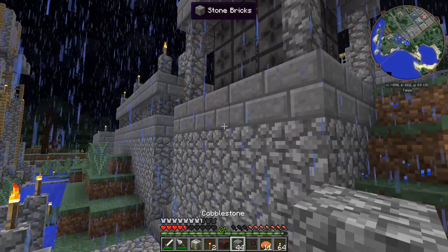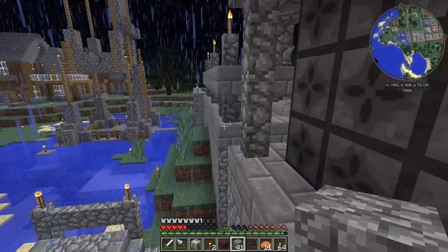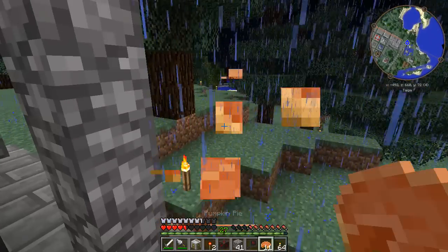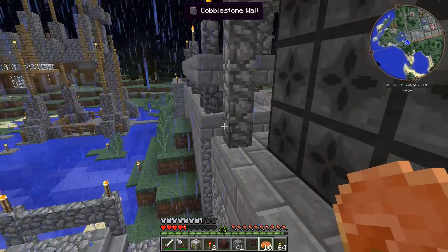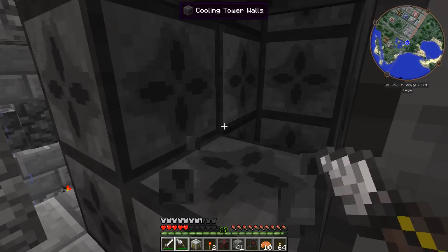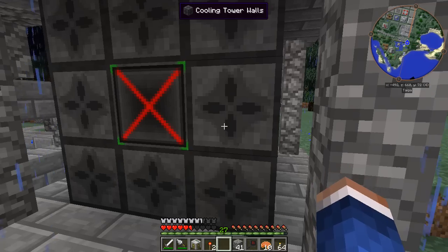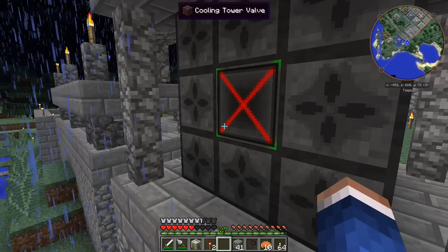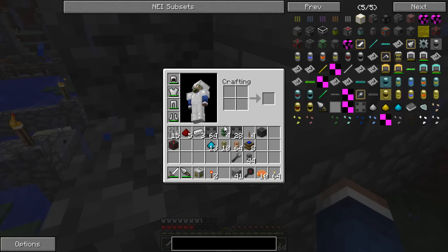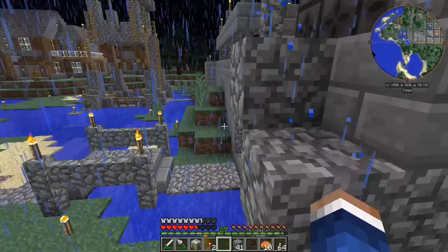I have some blocks, let's build up some more temporary stairs because we loves them. My torch has nearly died. In the middle here, if we take that out and place ourselves another cooling tower valve - be magic. Cooling tower walls, cooling tower valve - I did get all the right ones, didn't I? Refinery valve - that should be it, I'm sure that's correct.